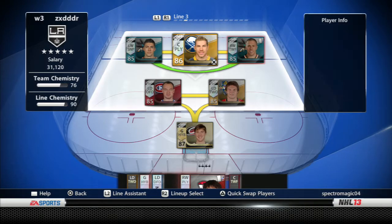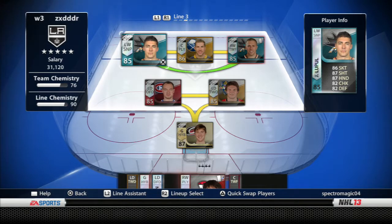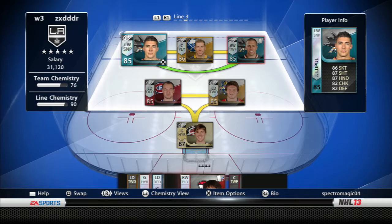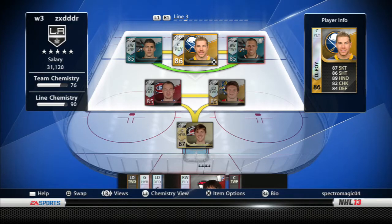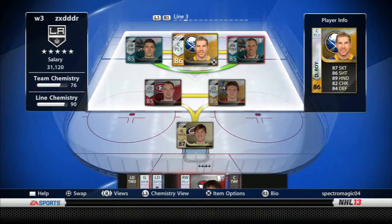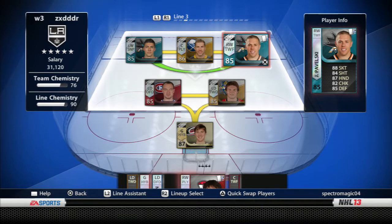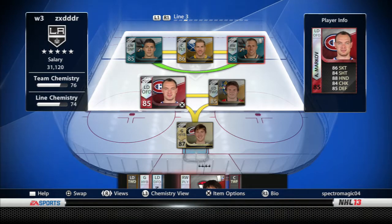Line three — pretty good. I'm going to get some change teams soon so I can upgrade my chemistry. Left wing third line is Joffrey Lupo — really good, except he's kind of slow, that's why he's on the third line. Here's Derrick Roy. Like I said, I might move him up because he's a playmaker — good hands. Might move him up to the second line, not sure yet. My right winger is Joe Pavelski — pretty fast for this line, just pretty good.